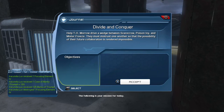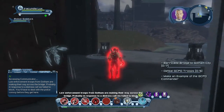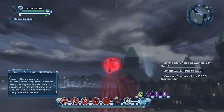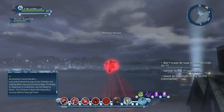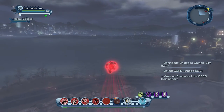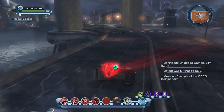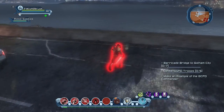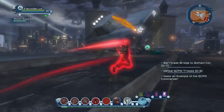Your efforts in this area risk drawing unwanted attention from the heroes in Gotham City — I shall monitor their activity. Law enforcement troops from Gotham are making their way across the bridge, probably in response to a distress call we failed to block. You'll have to deal with the police convoy before they get here. There are two quests in Arkham which I will go through — you get given them randomly, which is the problem. There's a feat and a trophy for completing them.